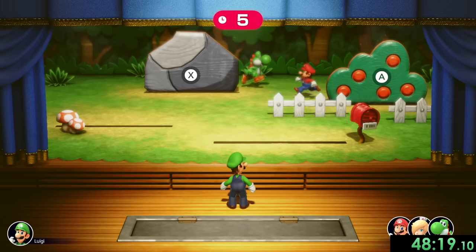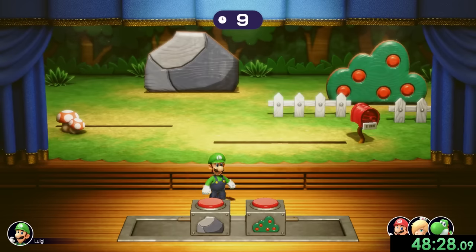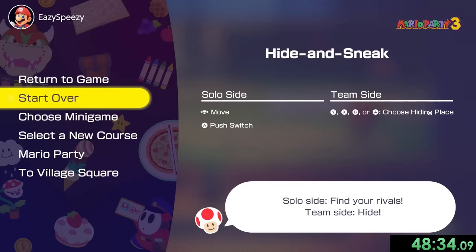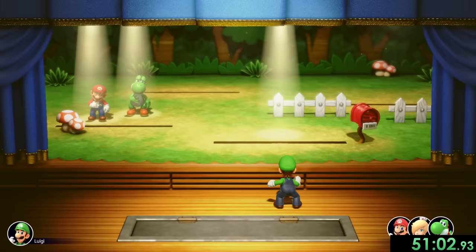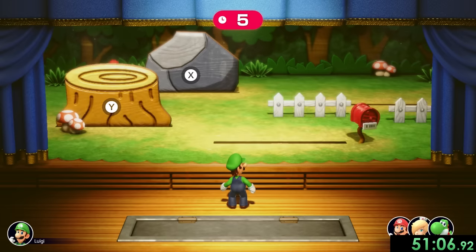There is more than a 50% chance that we win this, but I have to hope Yoshi and I are going to pick two different things. Luigi goes for the rock, and I'm going to be behind that one — and Yoshi is too. I'm going to save you a little bit of time: we had to reset twice more after that one you just saw. So yeah, we got really bad luck.